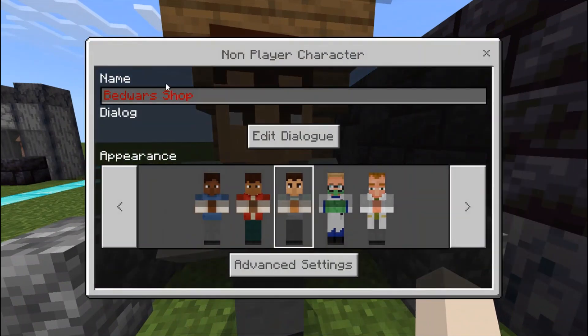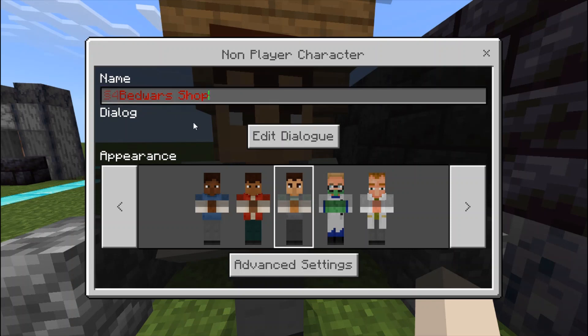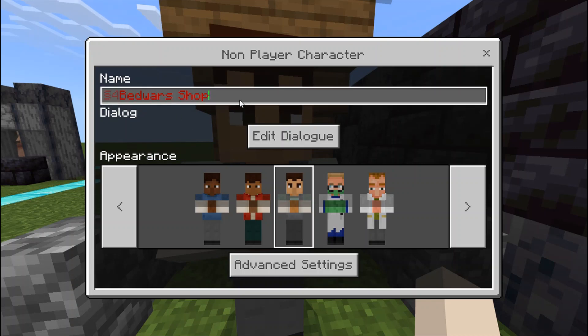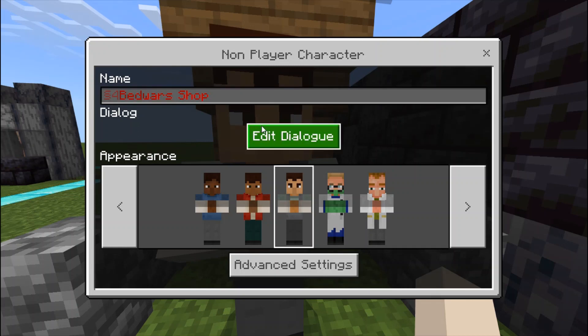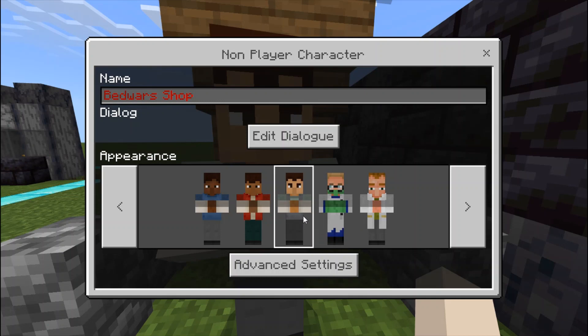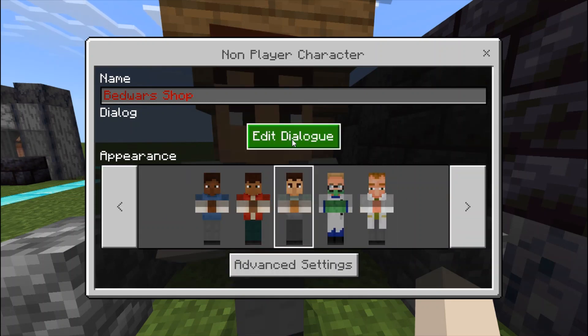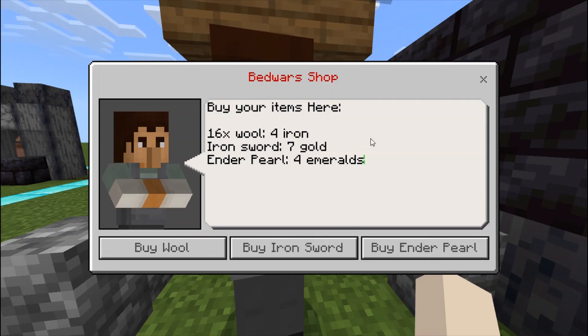For the customization: you can change the name here, and change the color using the section symbol — just search it up, copy and paste it. You can edit the dialogue, as you can see here. You can also change its appearance, like this — as you can see in the background it's changing.